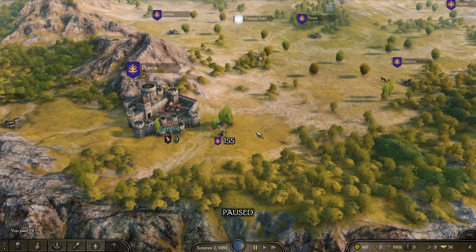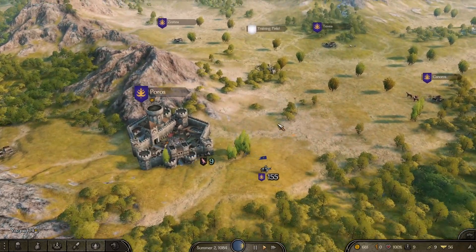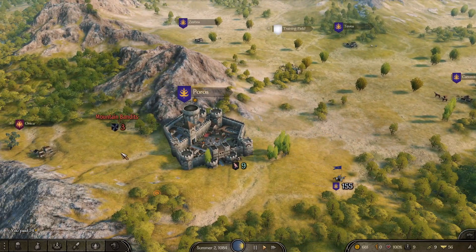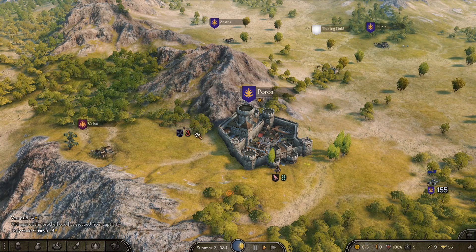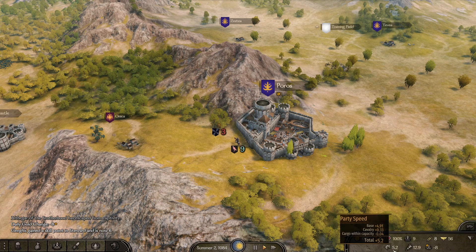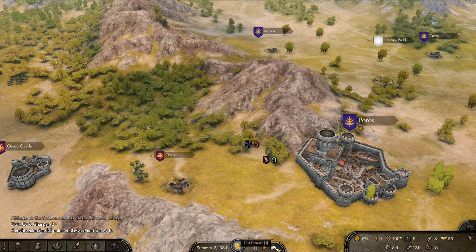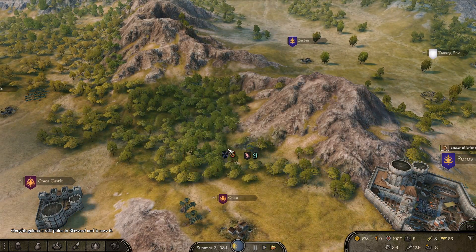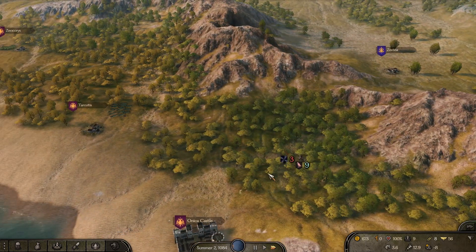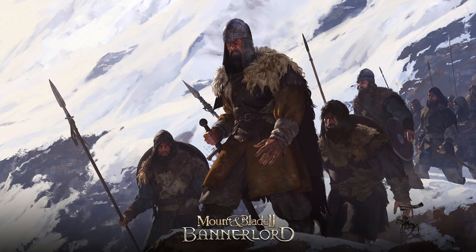The other thing you can do to up your morale is win fights. So let's look for some bandits around here — here are three bandits right here. We might have to chase them for a couple of days. Let's check our speed situation — we're at 5.2, so we're nice and fast. They're at 3.5, so we're slightly faster. You're not going to make it — okay, we got them!